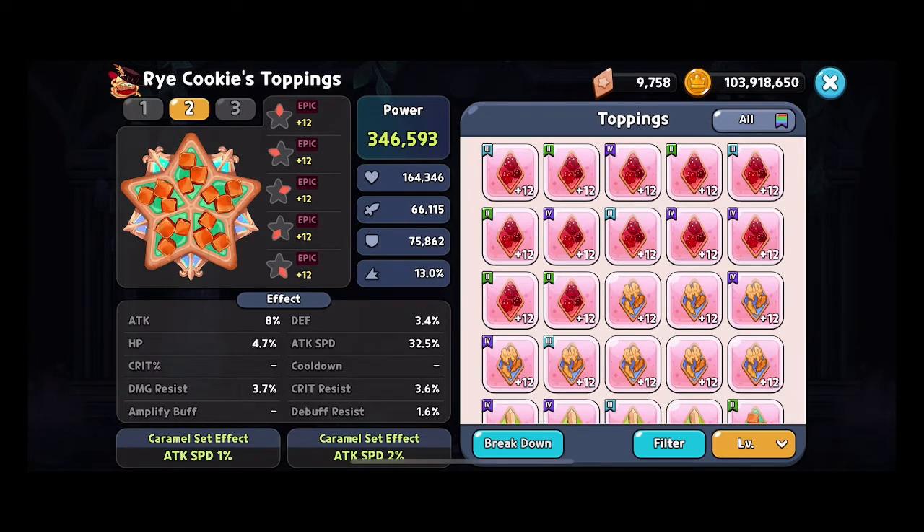Option number two is going to be your caramel toppings. This is a little bit different in the sense that building attack substats is not going to be as optimal here as doing a couple other things. This is the best topping set I have right now, but what I'm working towards is attack speed, damage resistance, and trying to get the cooldown there too — that way you can have multiple activations, the speed goes super quickly, and the damage resistance keeps the cookie alive.